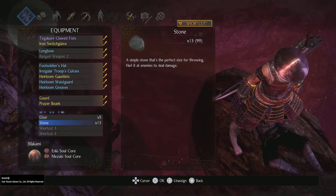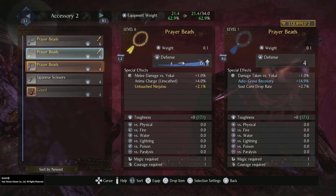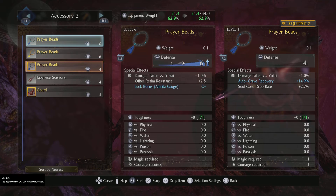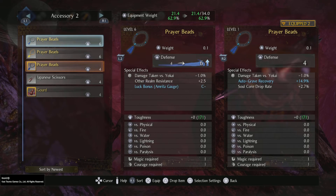Prayer beads — let's check those out. This one is better. Six as well. Damage taken versus Yokai, other realm resistance and luck bonus, amrita gauge, untouched ninjutsu, anima charge melee, melee damage against Yokai. Increase your resistance to the Yokai and dark realms, reducing damage taken. Yeah, I'll put that one on.